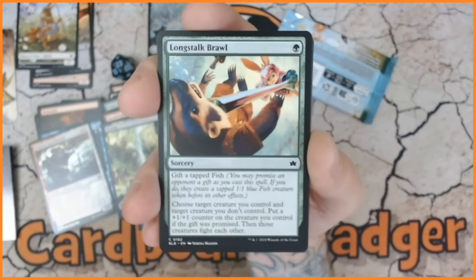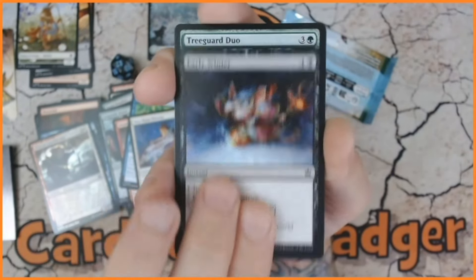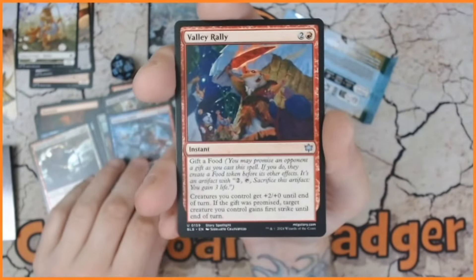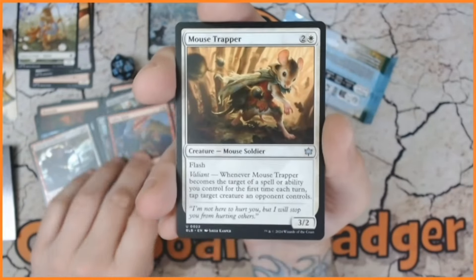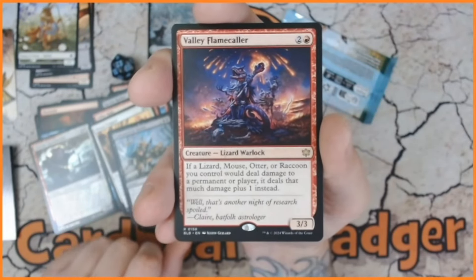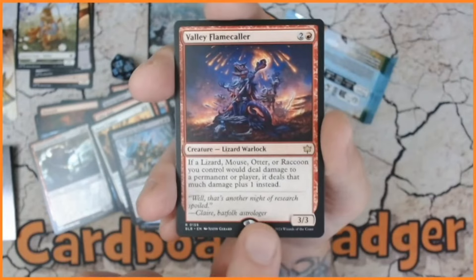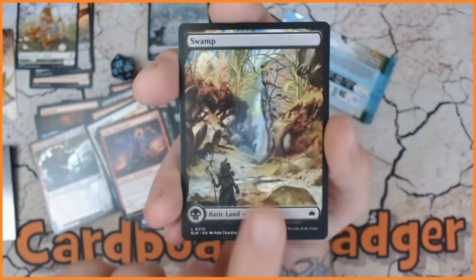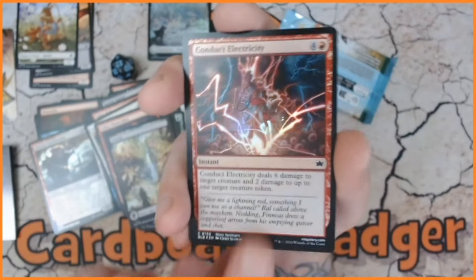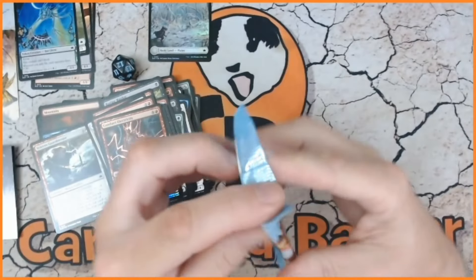We'll whip through these until we get to the uncommons - Valley Rally, Mouse Trapper, which was fab as well. Consumed by Greed, and we have Valley Flame Caller, Lizard Warlock, doing some additional damage. We also have a beautiful swamp and Conduct Electricity - foil - look at that! And we have another token.